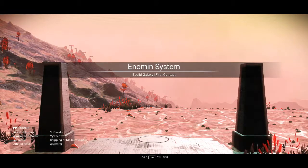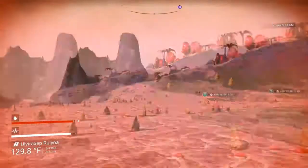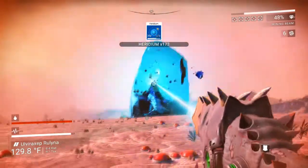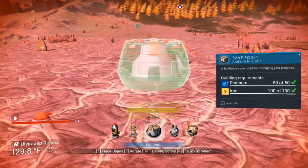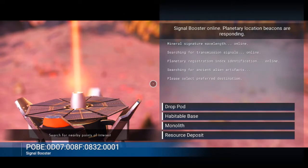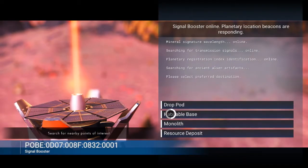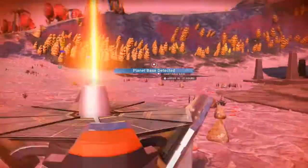Here we are in a Vy'keen system — no idea where it's at whatsoever. I don't see any comm stations or indications of a player base anywhere. Maybe I have to scan for it. Pick up some heridium — hard to pass up — and there's plenty of iron here. You can put down a signal booster, which will tell you how far you are from the nearest habitable base. If it's walking distance, no problem, but normally I haven't been to one yet that was a reasonable walking distance — this is about number six.